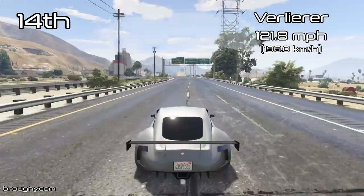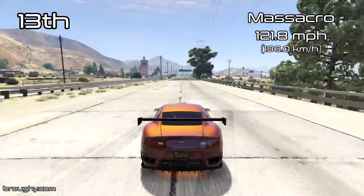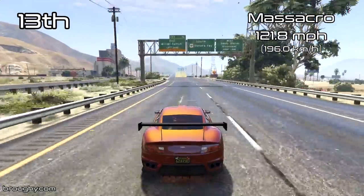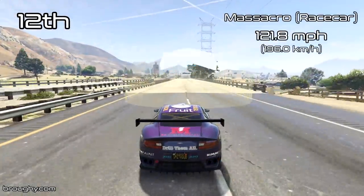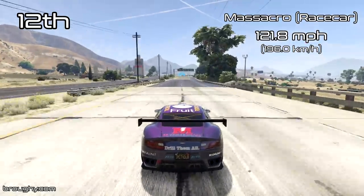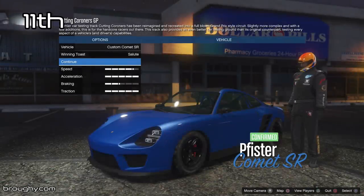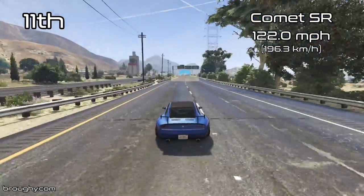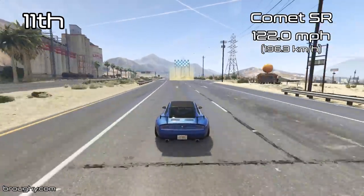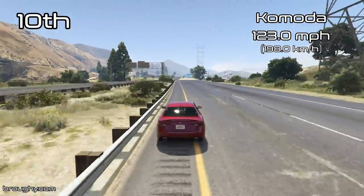Just missing out on the top ten, in 10th place we've got the Komoda with a top speed of 123mph — that's been a decent jump from what we just saw from the Comet SR. We're going to start to see that a little bit more as we get through the top ten; it's not just going to be half a mile per hour each position anymore, it's going to be full mile per hours and significant improvements. The Paragon R at 123.3mph is another very good top speed, and some of these vehicles in the top ten are also pretty good around the track.